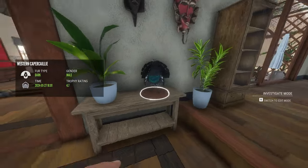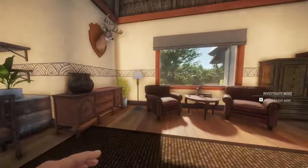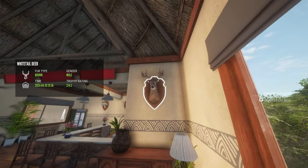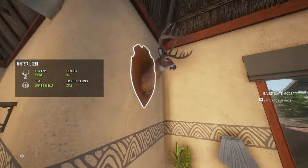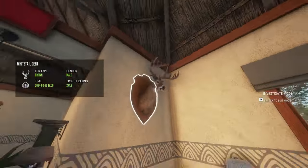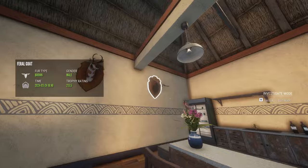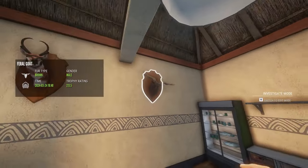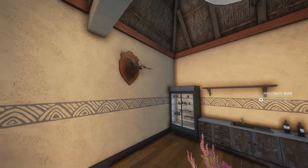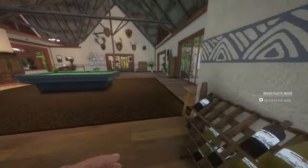Over here we got a diamond western capercaillie. My biggest ever diamond whitetail — I got this on Rancho; I grinded Rancho for a very long time trying to get a diamond for a video coming out very soon, and I got this guy. We got a diamond pronghorn and a diamond feral goat. That was an interesting story — I was about to end the video, I was doing my outro, and I spotted this guy. So I ended up not ending the video and went and shot him before I ended it. Pretty crazy.